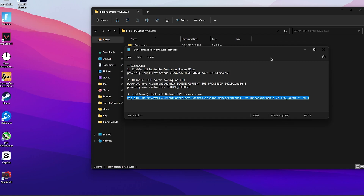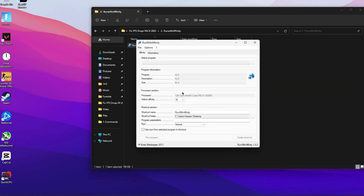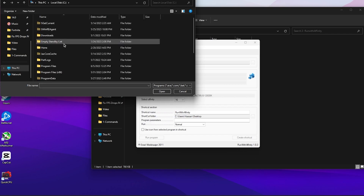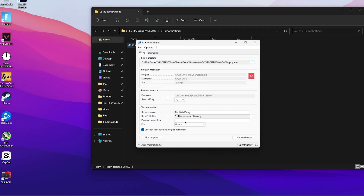In the next and final step, find the 'Run with Affinity' tool in the pack folder. Double-tap the exe file to open its interface — this software helps you run Fortnite, Valorant, or any specific game at maximum CPU performance. Click 'Select Program', click the three dots, and add your game's exe. For example, to optimize Valorant: navigate to 'This PC' > Local C drive > Riot Games > Valorant > live > ShooterGame > Binaries > Win64, and select the exe file. Click Open, set the affinity to the maximum number of CPU cores, click Run, set it to Maximized, and click 'Create Shortcut' — this will place a shortcut on your desktop. You can also directly launch the game using the 'Run Program' button, which will launch your game at maximum CPU performance.